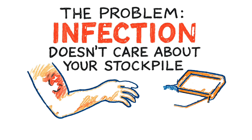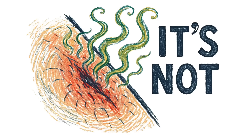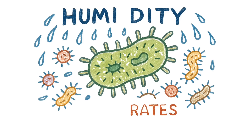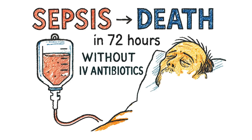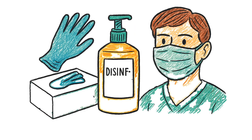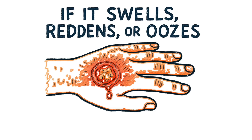Infection doesn't care about your stockpile. You've got antibiotics, painkillers, trauma kits. Underground environments breed infection faster than surface wounds. Humidity accelerates bacterial growth. Poor ventilation traps pathogens. Stress suppresses immune function. A minor cut becomes cellulitis. Cellulitis becomes sepsis. Sepsis becomes death — all in 72 hours without IV antibiotics and sterile technique. Start by maintaining sterility: gloves, masks, disinfectant. Every wound is a potential infection. Clean it, bandage it, monitor it. If it swells, reddens, or oozes, you're in trouble.